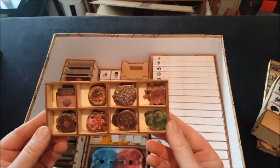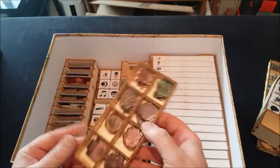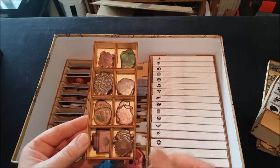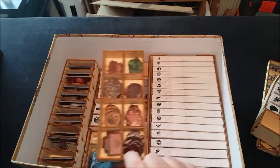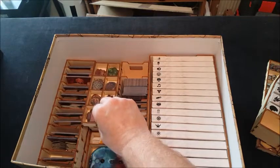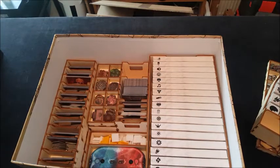This little tray here has some overlays, traps, whatever it might be. Each slot accommodates one type of token, which I like — I'm not doubling up on spaces for particular tokens. So that goes there.